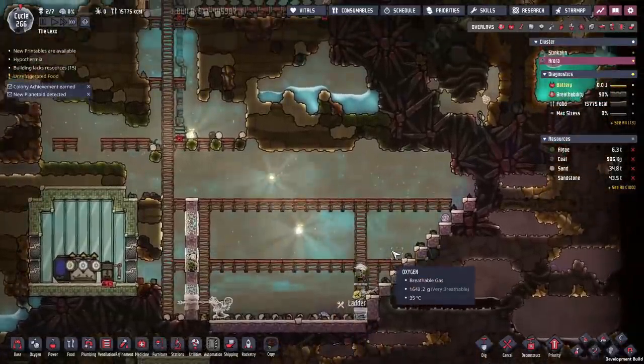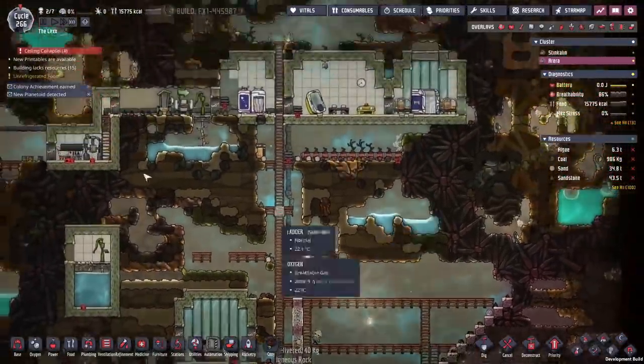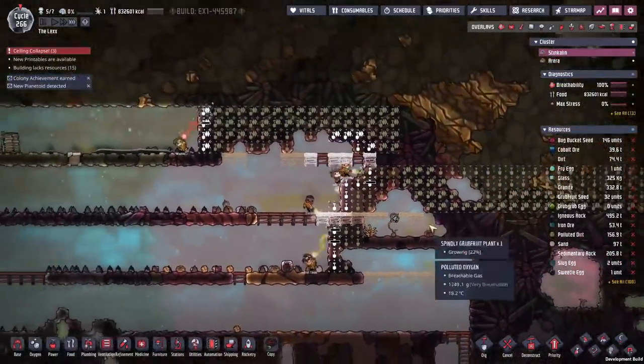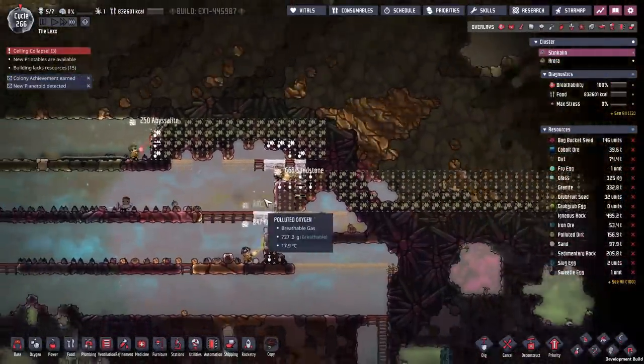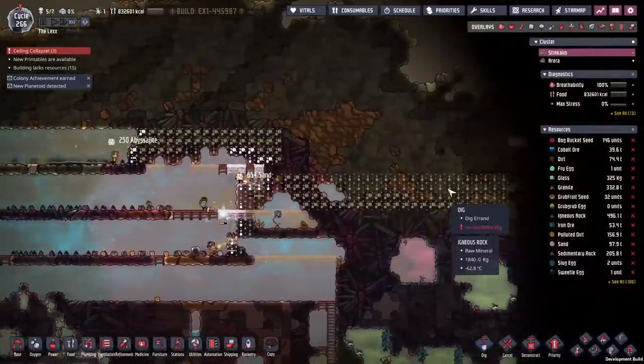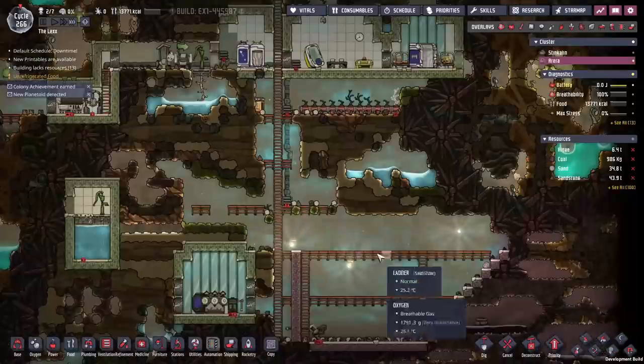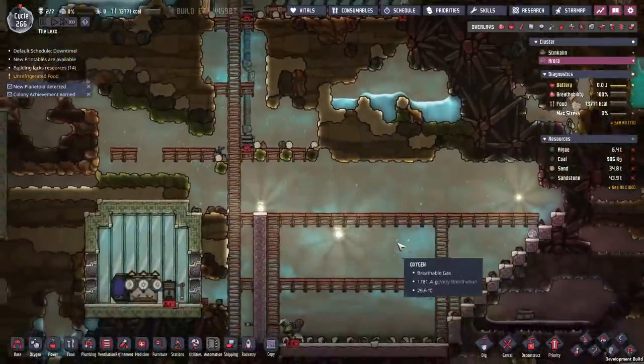With the seeds gone, let's throw together a quick water tank here — we just want to get all of that water out of the way. I'm doing some digging back home just to make sure we stay on top of everything, though I need to be more careful. We'll start that out later.